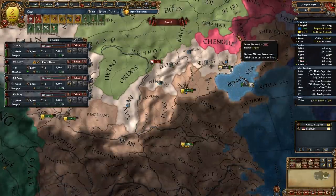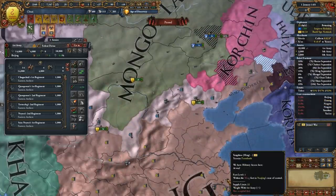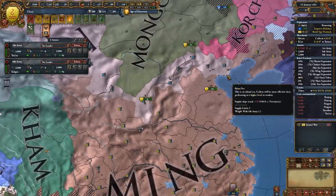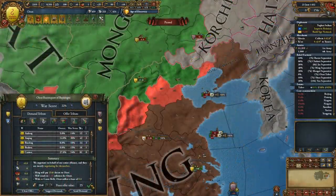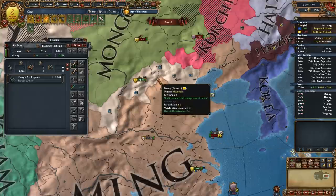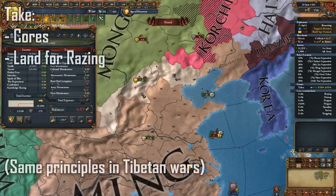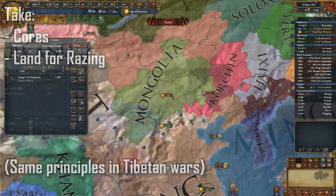What you're going to want to be doing is declaring war on Corchan, as Ming being their overlord will help them. This means that you can immediately rush their capital, siege them down as well as one or two other forts, and peace them out for another 2,000 ducats. You can also just white peace them, though I prefer to get up to 4,000 ducats and buy down my inflation, which is important because you'll have around 20% at this point. From Corchan you're going to want to take Mongolia's cause back as well as any other land you feel comfortable taking.